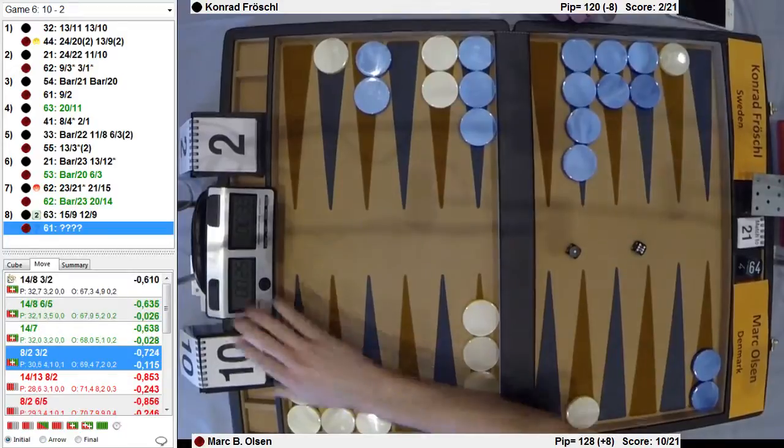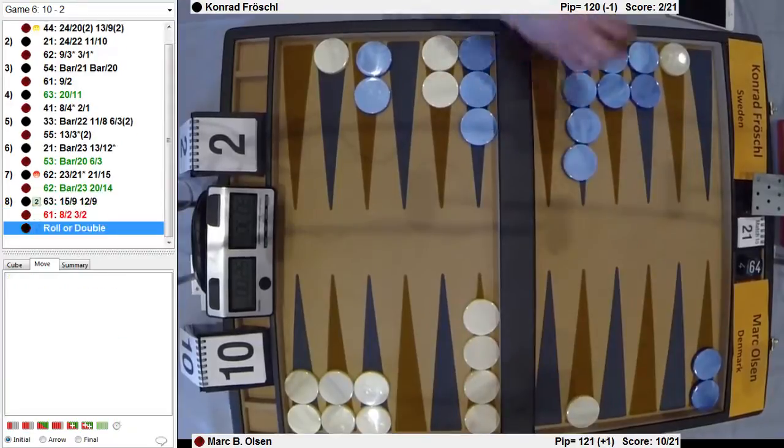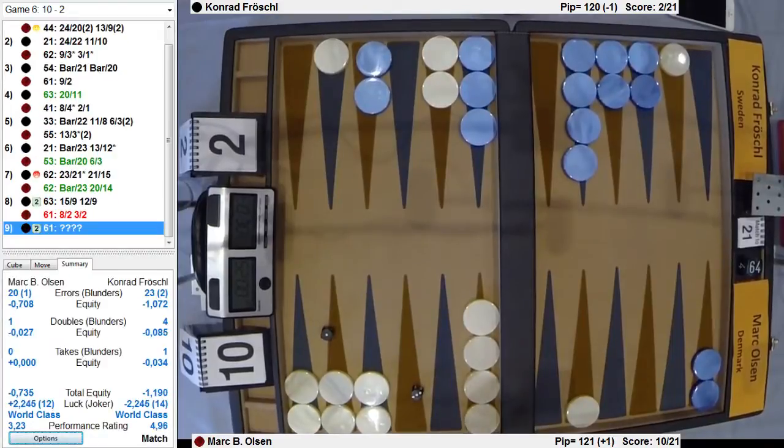6-1 — and now if he rolls a 6-1, he'll just make the bar. Oh, he left a shot here? Yeah, he's probably losing the race — it's probably okay. Oh, it's a blunder. He just needs not to be hit. Wow — and he gets rewarded somehow.